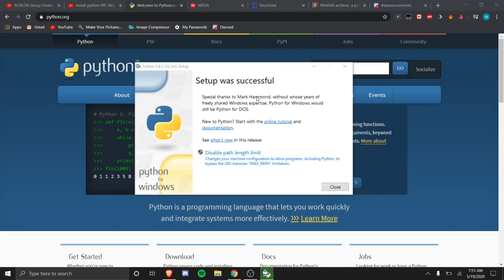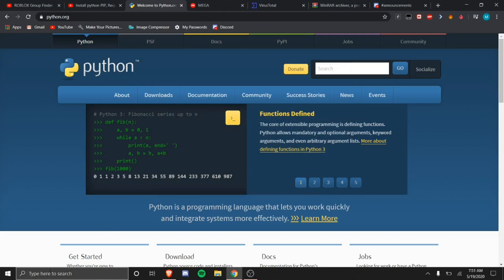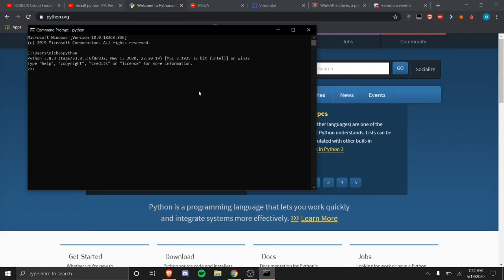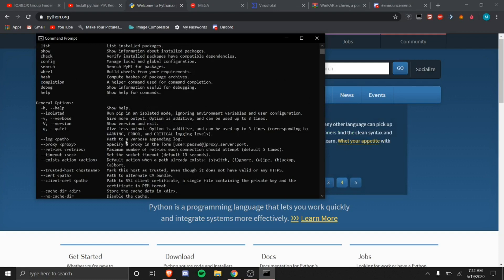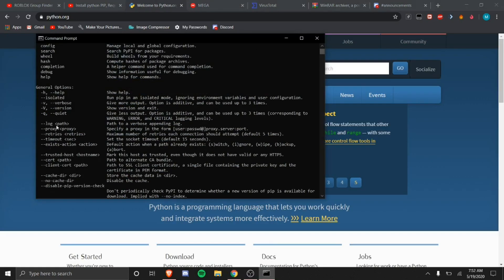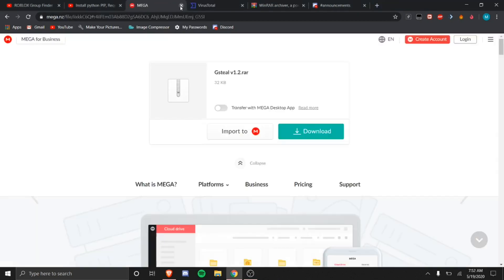Python is now done installing — click Close. To verify Python is installed, open CMD, type 'python', and if the three arrows prompt appears, you've successfully installed Python. Then open a new command prompt and type 'pip'. If the pip info shows up, you're good to go. If nothing comes up, you'll need to follow a separate video on installing pip, which will also be linked in the description.